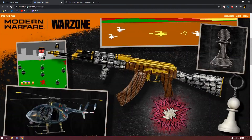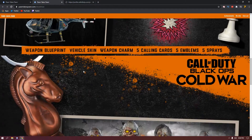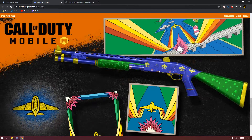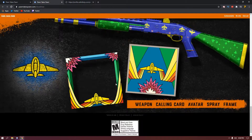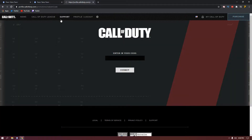Once you get these codes, you can scroll down and see what you get. You get an AK-47, calling cards, emblems, a helicopter skin for Warzone, a Black Ops Cold War weapon charm, and a Family Portrait calling card. For COD Mobile, you get a shotgun, calling cards, avatars, and sprays.